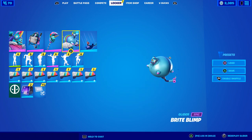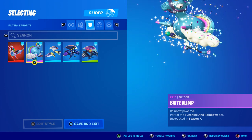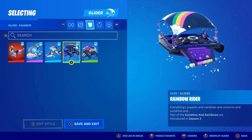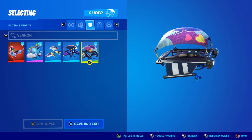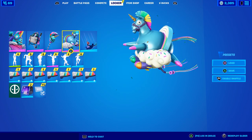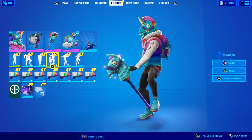Unfortunately there's no included glider so you have to create your own combo. The llama gliders I have are the Dragocorn, the Bright Blimp — which I think would be best — and the Llama-Corn Express as a runner-up, plus the Rainbow Rider and the Payload. I'm going with Bright Blimp because it matches his face more. For a dance I thought it'd be cool to add Pony Up from Season 10.